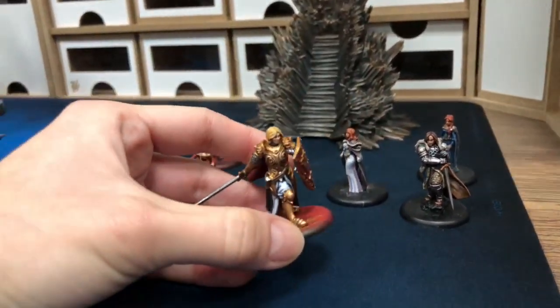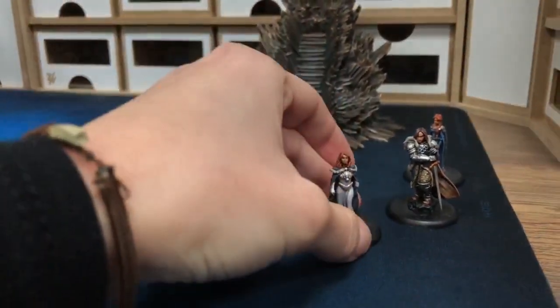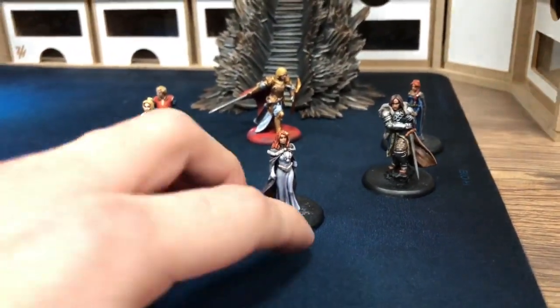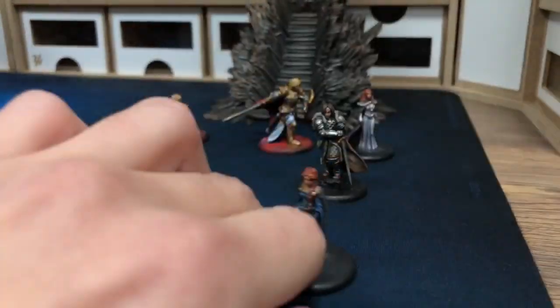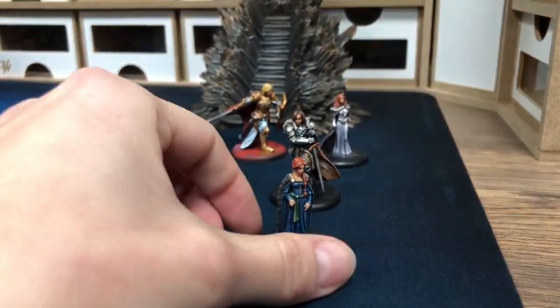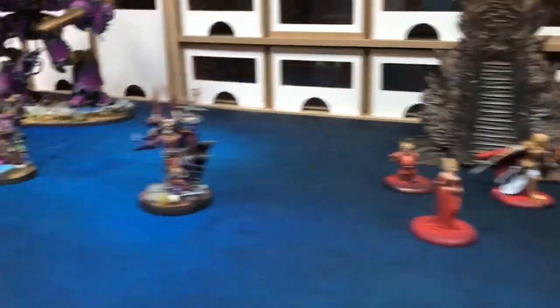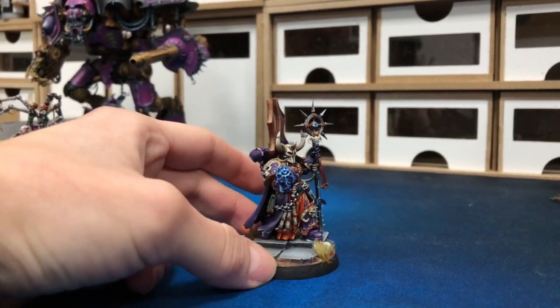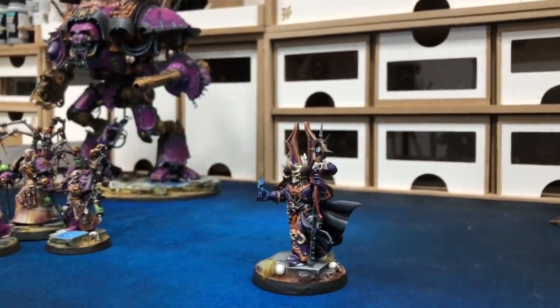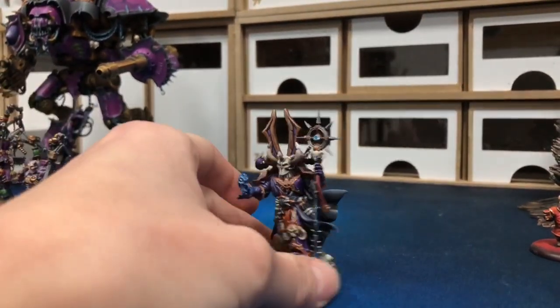We've got Cersei, Jaime, the Iron Throne on the back — some kind of limited edition. We got Catelyn, Rob — Rob is without his Wolf now — and Sansa. And then the next piece is a Chaos Sorcerer conversion. What's cool about this one is that we sculpted the head and the collar, slightly converted the model. So it's one of a kind.